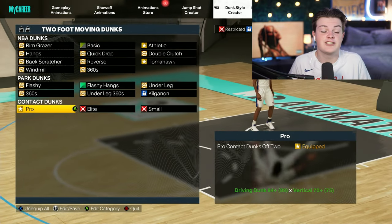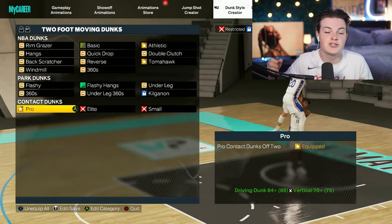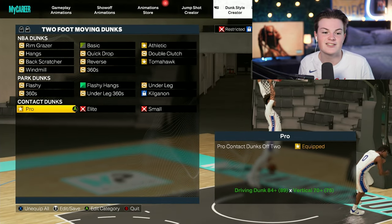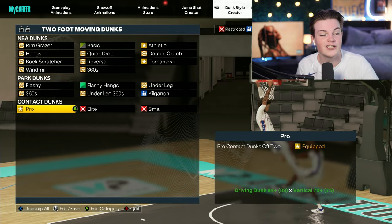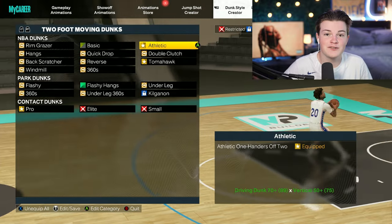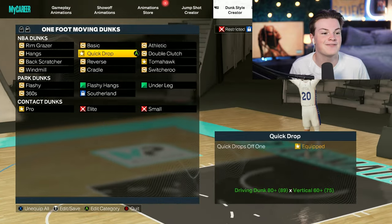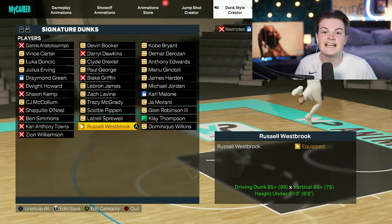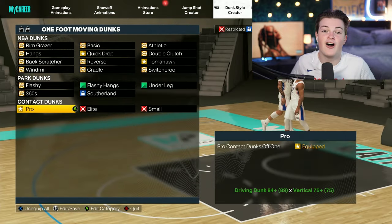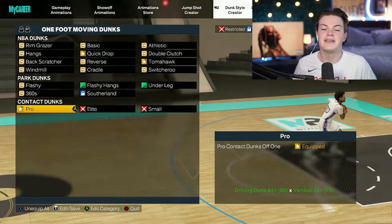For dunk animations — on current gen this looks different but the names are the same so you can look them up. For pro contact dunks off two, equip that to get all contact dunks in the game. I also have flashy hangs off two, athletic one-handers off two, quick drops off one — one of the most OP dunk packages for a guard. I also have straight arm tomahawks and the Russell Westbrook dunk package. Make sure to get pro contact dunks off both two and one for this build.